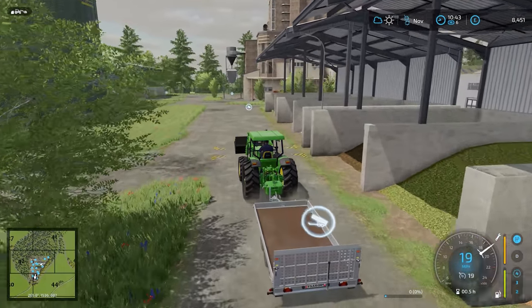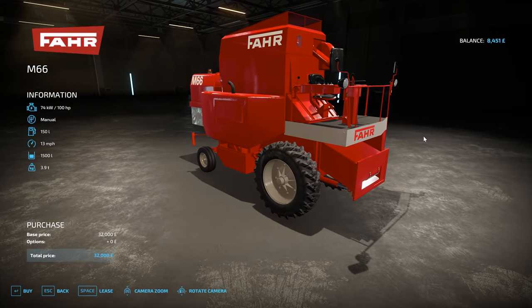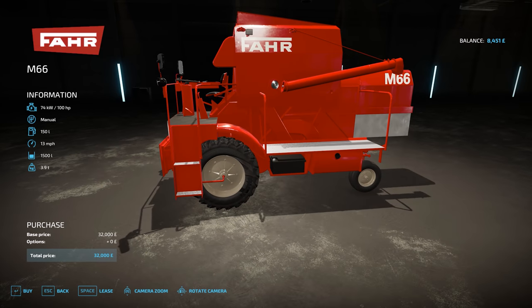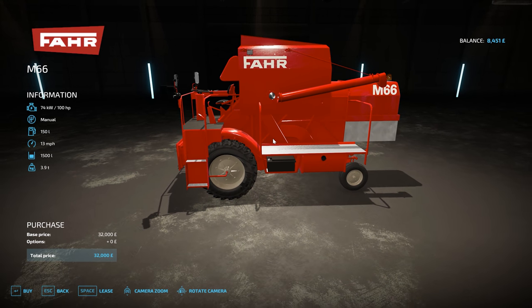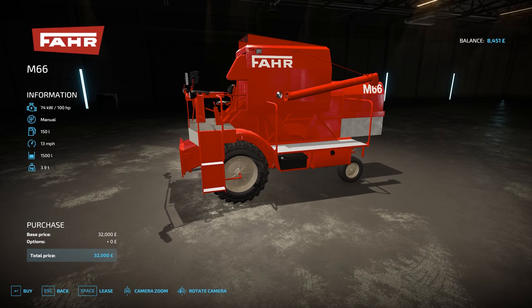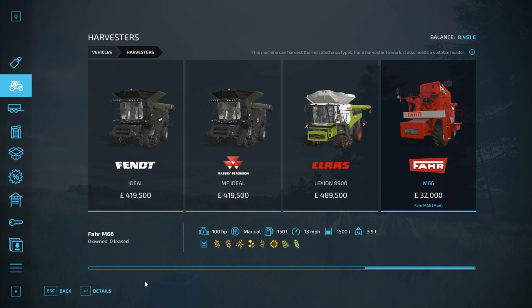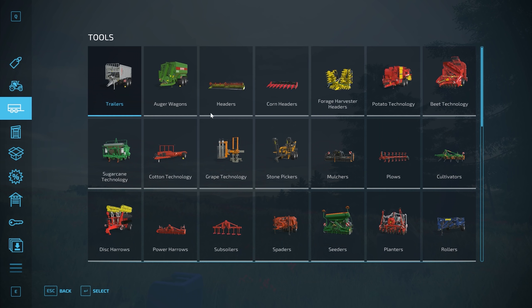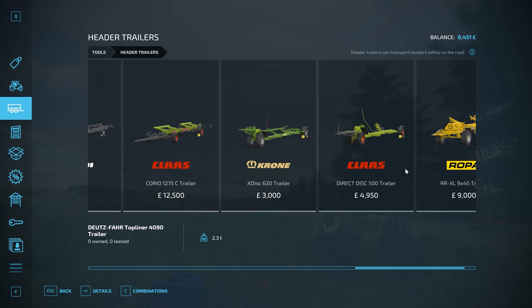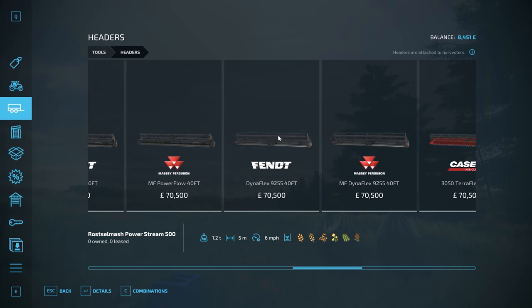But which one do we go for first? A bit of an issue. My rule for this series is to never adjust the price which is set by the modder, or Giants, or whoever made the piece of machinery. And this is the machine that I had my eye on. In the credits it says that the author is called Wave, so thank you Wave. The biggest problem though is it's £32,000 plus I think at least £7,000 for the header, and potentially we'd need a header trailer.